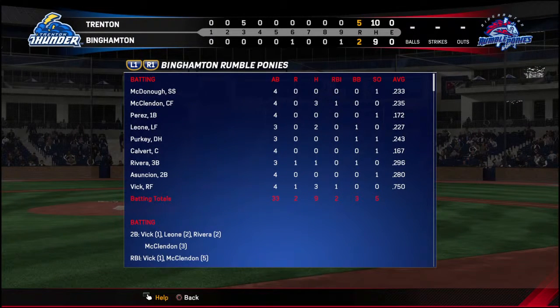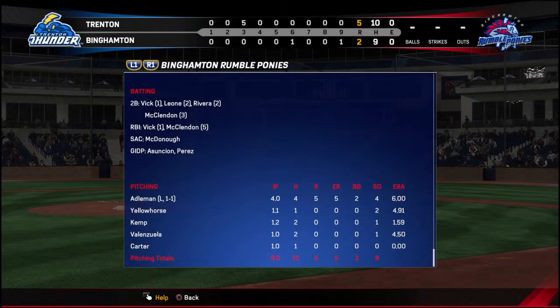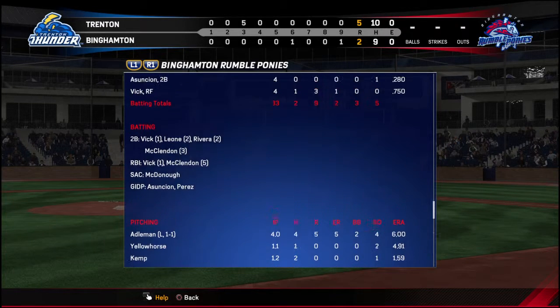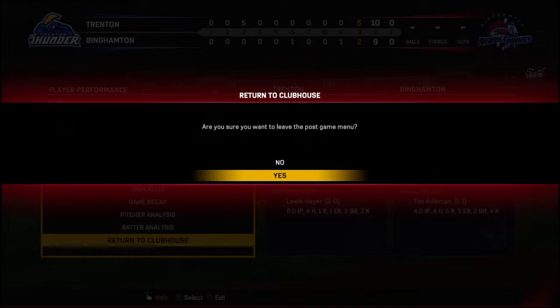Final line score: for the victorious Thunder, five runs, ten hits, no errors — they left seven men on base. For Binghamton, two runs, nine hits, no errors — they left ten men on base.